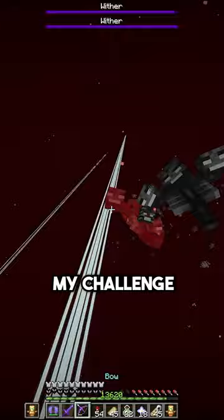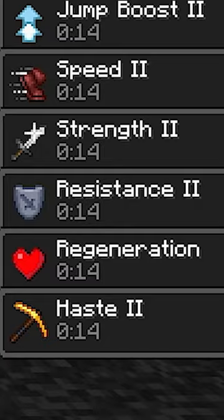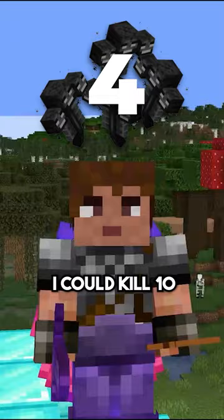I started my challenge with just two withers and from that battle learned some basic tricks. I figured out that if I placed beacons underneath the nether ceiling, I could have the beacon effects during the fight and kill the withers quicker. This in combination with my god armor and maxed out tools meant that in no time I could kill 10 withers simultaneously.